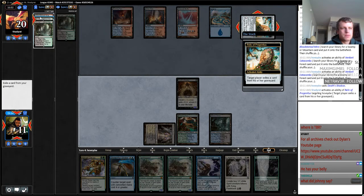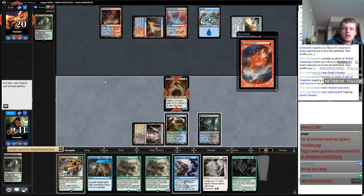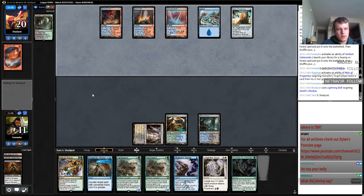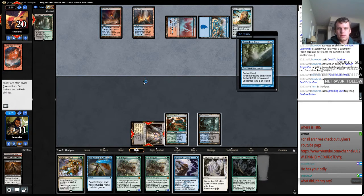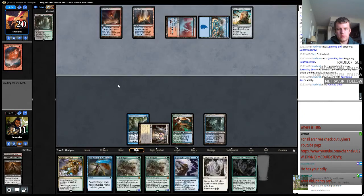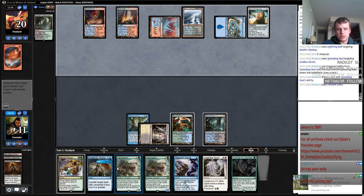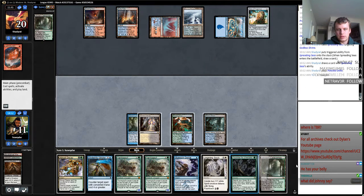Okay, so they Relic of Progenitus — get rid of the Catacombs. Should have gotten rid of the Bloodstained Mire in case they want to Surgical one of those. Yep, they got that. We're in a tough spot. Let me draw a card. Now I feel like we're just in a tough spot — I feel like I'm almost forced. I'm not going to Decay this, but it might come down to needing to. That was a decent draw.